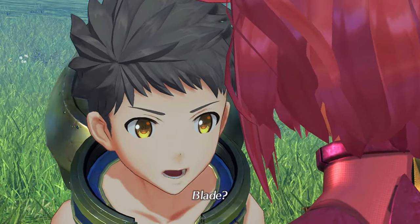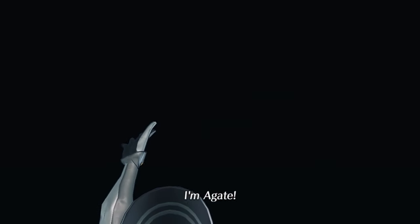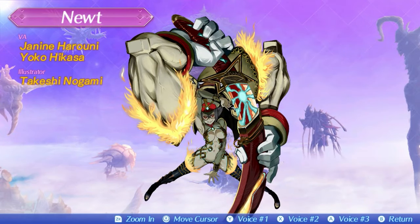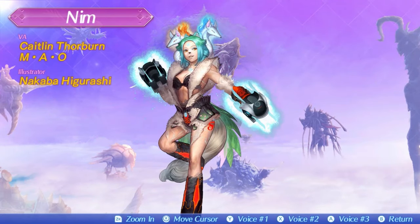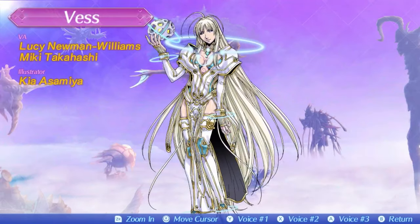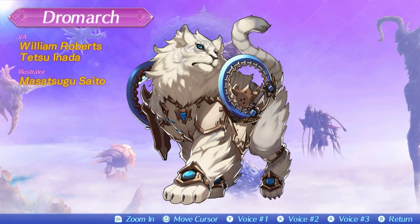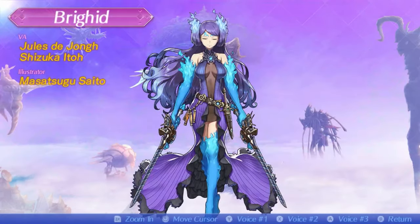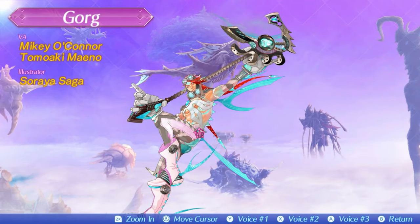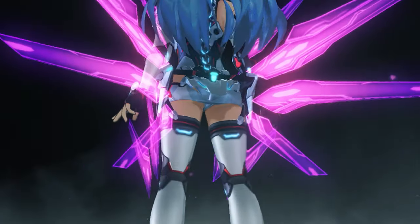Some of the blade characters are plot relevant. Some are randomly accessed through the game's gacha mechanics. The gacha uses an in-game currency rather than real money, but it has an impact on your experience nonetheless. The blade characters have some interesting features — because in the fiction of the world they are beings of pure magic or artificial life forms, they don't have to obey the rules of nature when it comes to their designs. With the lore supporting this, they can be wildly impractical in their costume choices. These character concepts were not all designed by the core Xenoblade Chronicles team; a number of guest manga and game artists shipped in and created concepts for the game. Blade designs vary wildly, but one factor is common among many of them.